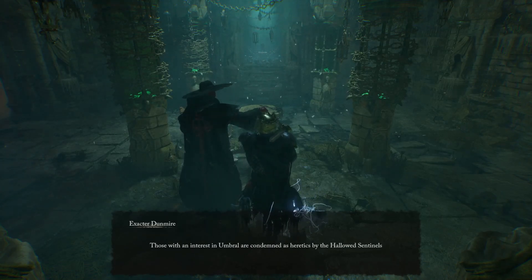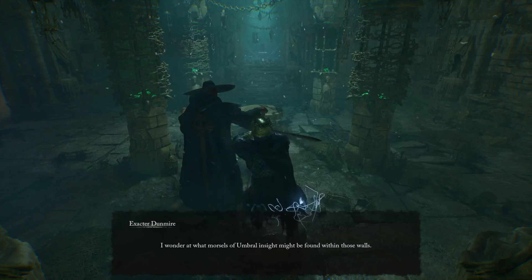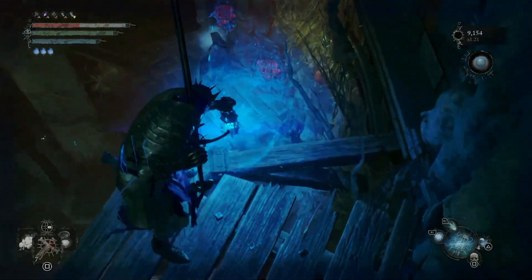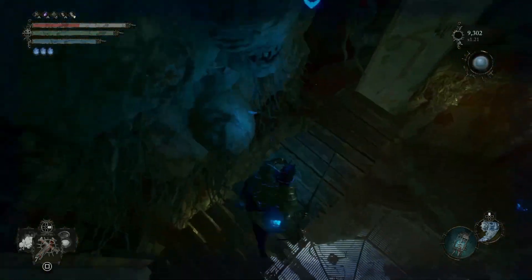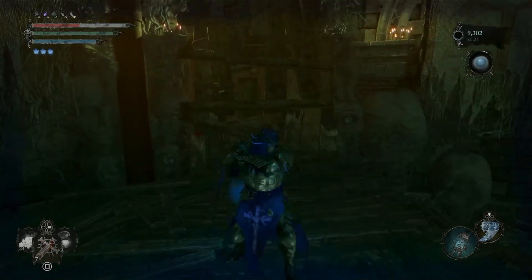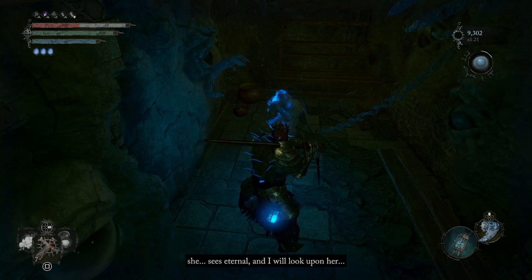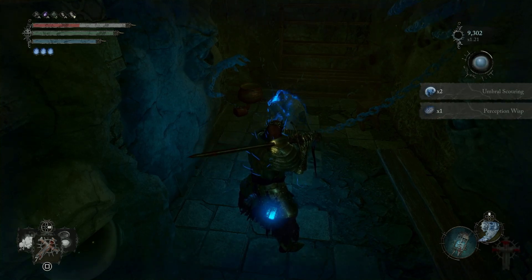He's going to ask you to find one more very important item related to the umbral realm, found in the Tower of Penance — called the Perception Whisk. It will be found on one of the memories at the very top of the tower, which can be tricky as enemies can knock you off. Follow the pathing shown here through every nook and cranny. Get to the room where you can open a chest, and underneath is a boarded-up room. Inside that room is a memory you need to interact with in the umbral realm — a memory of a man who has completely lost touch with reality. Once you listen long enough you'll get Umbral Scouring and the Perception Whisk.